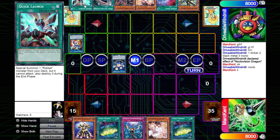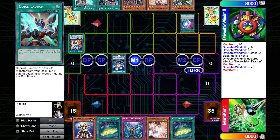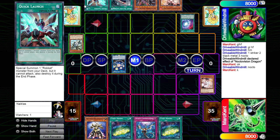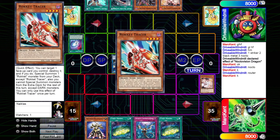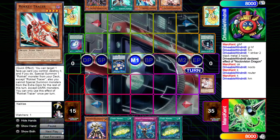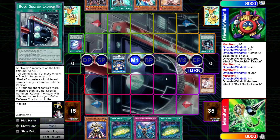Wow, Dragon Link is just way too insane — the Absorouter pitch off the Chaos Space is such a free plus. The Chaos Space is met with an Ash Blossom, but unfortunately for Mark, Drivable's hand is just absolutely cracked. We're going to see the Router activating, probably adding the Rocket Tracer.